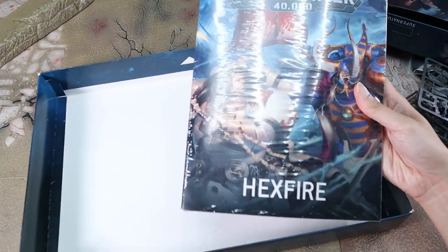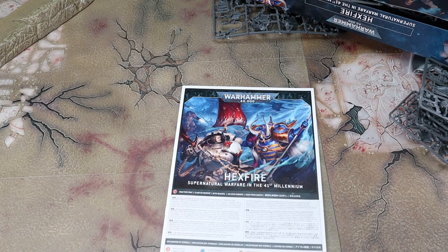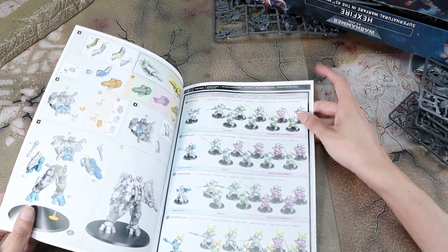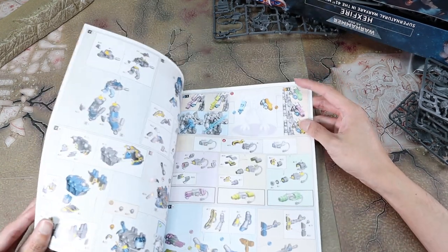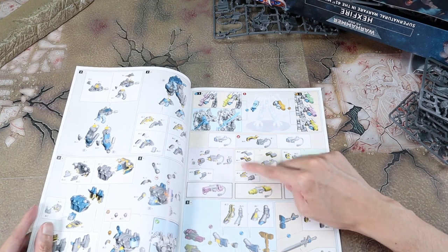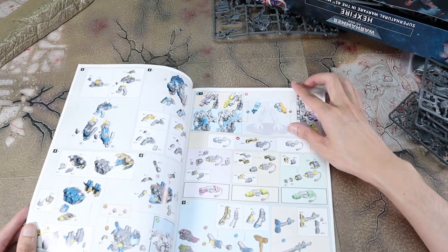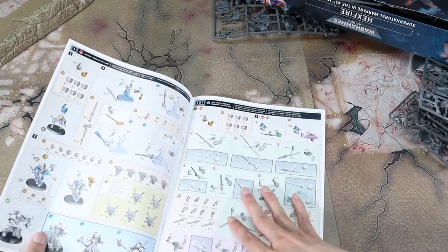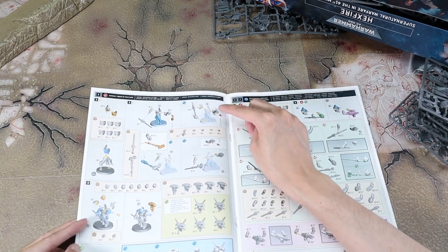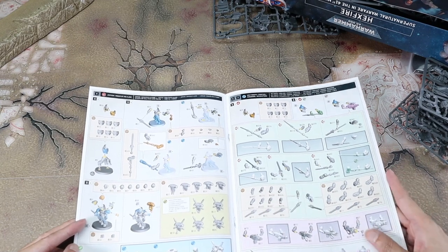We've got this book — the Hexfire book. Let's take a look. Instructions — I'm assuming these are instructions. Yes, instructions, all the instructions you're going to need. It's got the new style of instructions — thank goodness. These are the ones that have the color-coded system, so depending on what you want, you just follow the instructions. It gives you the highlighted pieces — here are the pieces that are different. And it shows you step by step — here is the new color piece you're adding and here's where it goes, yellow to yellow. Makes it nice and easy. Bless you GW for figuring out how to make instructions.